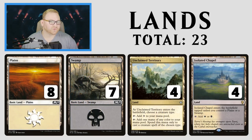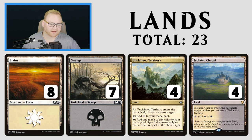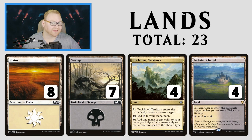We've got 23 lands in total: 8 Plains, 7 Swamps, 4 Unclaimed Territory, and Isolated Chapel. Since this is rotation-proof, we don't have another white-black dual land. Unclaimed Territory named Knights can tap for white or black, which is nice. Isolated Chapel can also tap for white or black and comes in untapped as long as we control a Swamp or Plains. The real downside is that History of Benalia can almost not be a turn 3 play — that's why there's one more Plains than Swamps in the list.